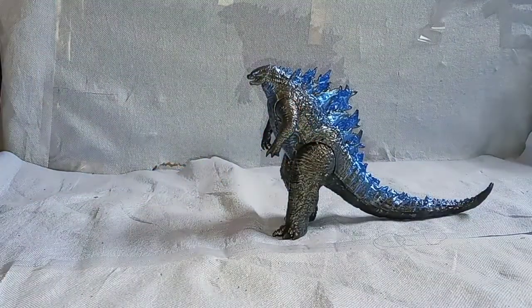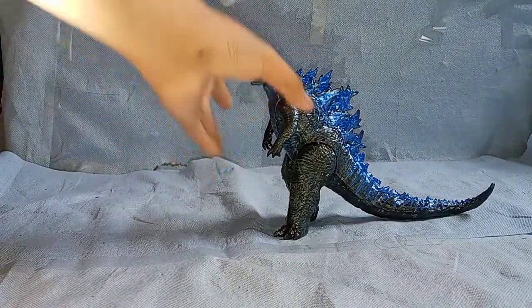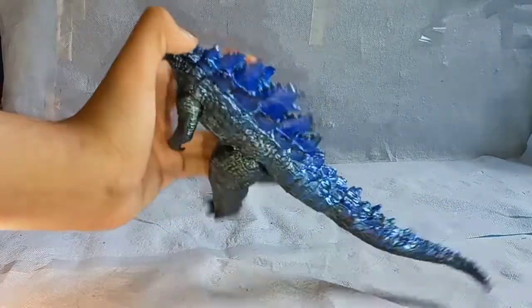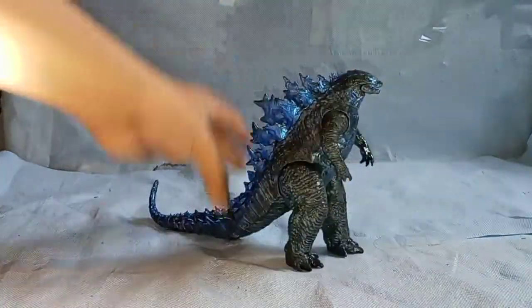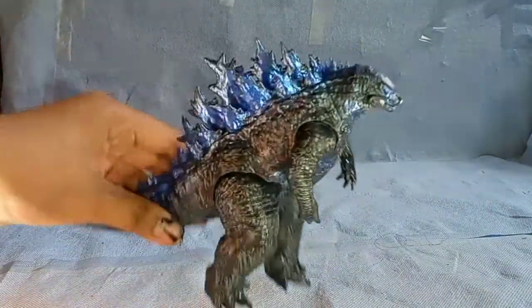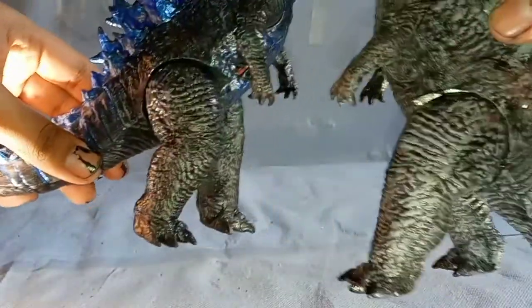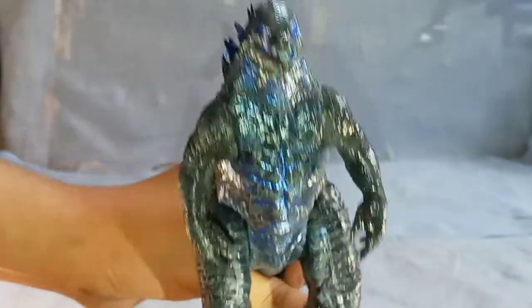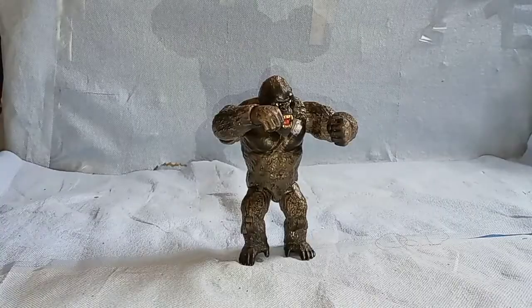Another custom — this one's not done yet — it's an atomic breath Godzilla. The old atomic breath custom I did isn't here because I'm using it for this new one. Basically there's a lot of blue — it's very blue. I dry brushed it with some gray as well, but it's not as highly noticeable as my last one. The chest is also blue, and the gills and eyes too.